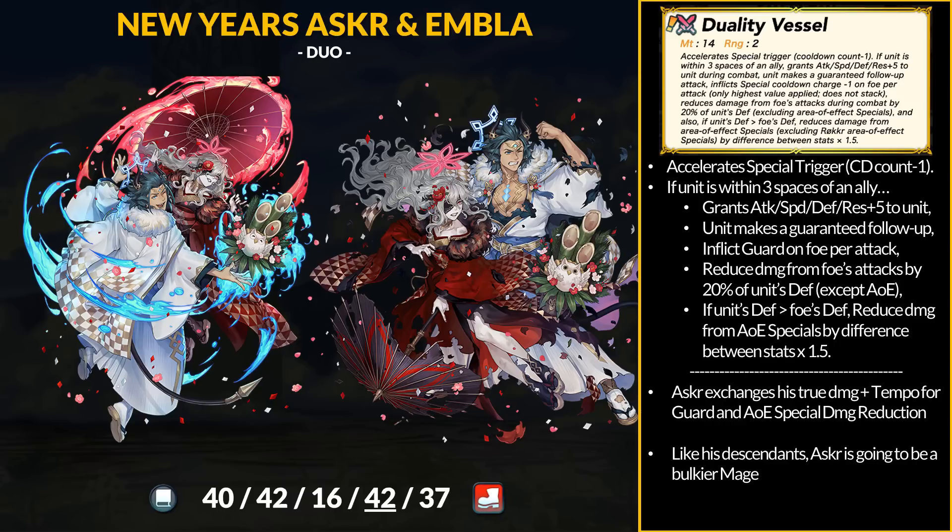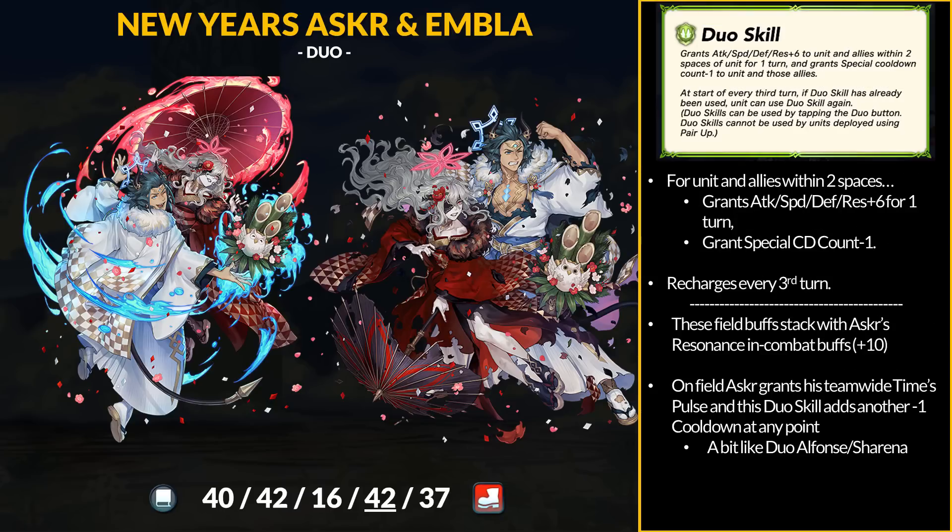The plus 5 Speed is kind of funny — they probably just copy-pasted. For their Duo skill, for all allies within 2 spaces including Asker, everyone gets full plus 6 field buffs and minus 1 special cooldown. This Duo skill can recharge every third turn. The Resonance statuses grant plus 4 to all stats in combat, so it stacks with the plus 6 field buffs. Asker then gives everyone minus 1 cooldown no matter who it is, whether at max cooldown or not. Together, he can handle minus 2 cooldown to everyone nearby. This is similar to Duo Alphonse who gives minus 2 cooldown to infantry allies, but it only comes from the Duo skill.